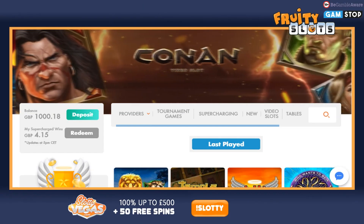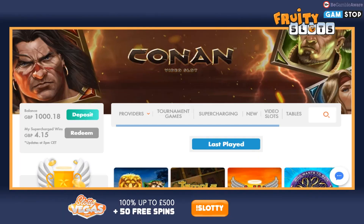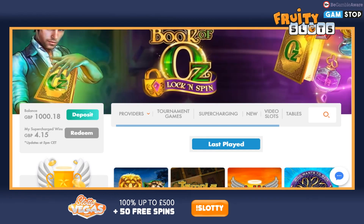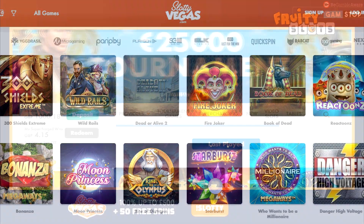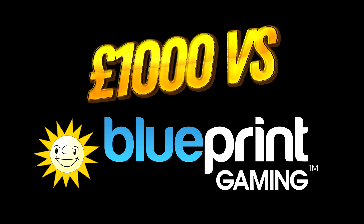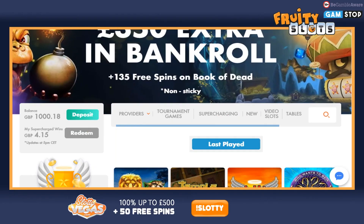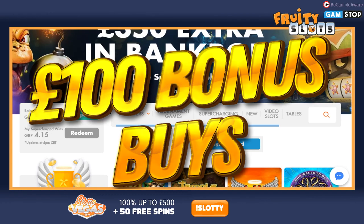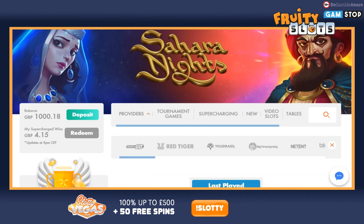What's going on people, it's Fruity Scotty here again for another video. I'm going to try a different format today. I've loaded up a thousand pound in Slottie Vegas, and I'm going to do a thousand pound versus Blueprint challenge. I'm going to buy 10 different bonuses on Blueprint, all at a quid stake, so £100 bonus buys. I'm going to do 10 and we'll see where we're at with the balance after that.